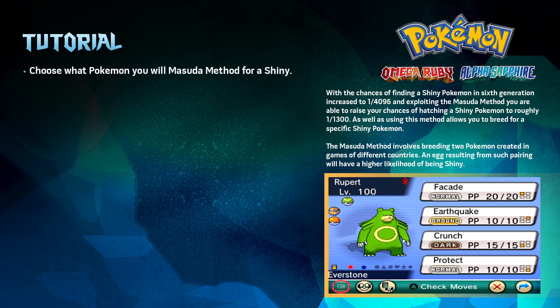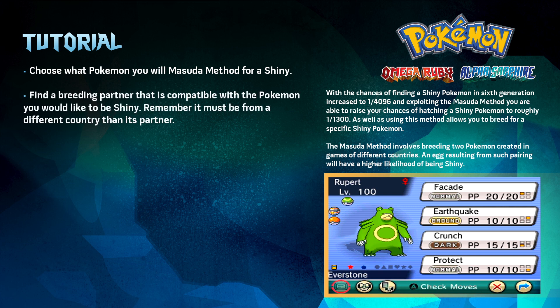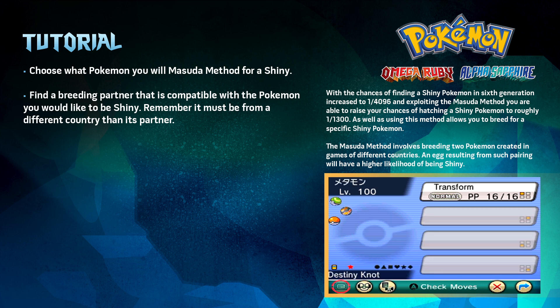Alright, before we begin we need to decide our target. Keep in mind that legendary Pokemon cannot be bred, and if you're interested in getting a shiny legendary, check out my soft reset tutorial linked in the description below. Once you select the Pokemon you would like to Masuda method, you must have its final evolution if applicable and another Pokemon in its breeding group of a different gender, or a Ditto. There will be links in the description for all of the Pokemon breeding groups and location to capture Ditto in Pokemon Omega Ruby and Alpha Sapphire.